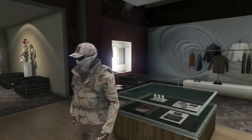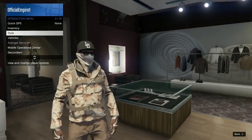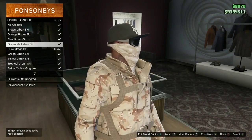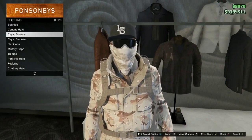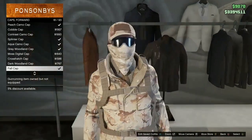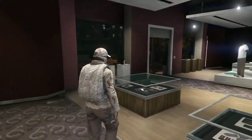I'll leave a link in the description for all of my merge glitches — the glasses, the hats, all of that. Select the desert face bandana. Rockstar has changed it so you don't have to glitch this stuff together anymore — simply select the gray ski goggles. Then go over to hats, go down to ford caps, and select the fall cap. This is a very sick outfit — it looks like a desert recon guy.